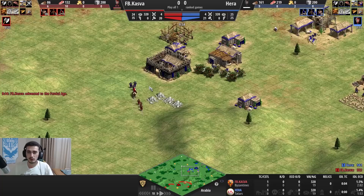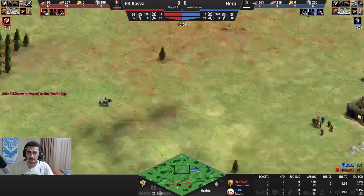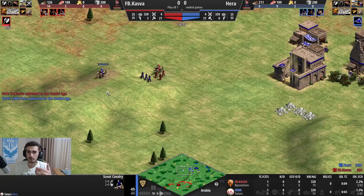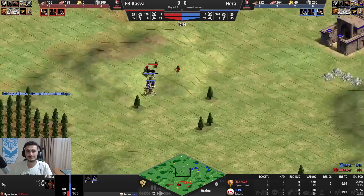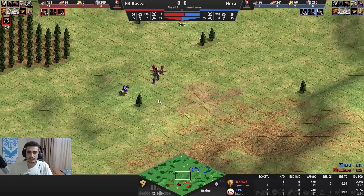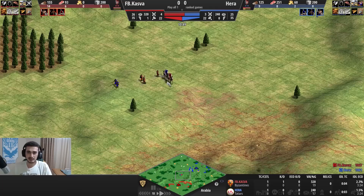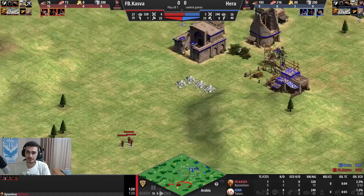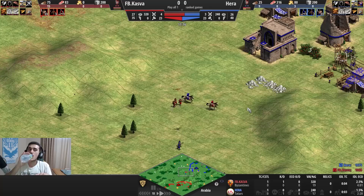I try to surprise the scout here, but it's a mistake - I knew he was doing Men-at-Arms from the barracks timing but my scout was in the middle of nowhere. I take a bad trade. I just run away, try to get Men-at-Arms, end up cancelling it because I see him chasing. I figure: let him chase, I'm making range units behind it. Even if he survives with militia, I can defend with archers. I do lose my scout here - I was throwing all my militia at that because the scout is the best tool out of those units.